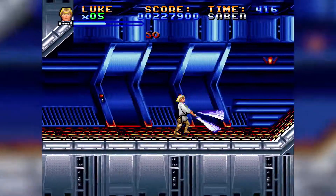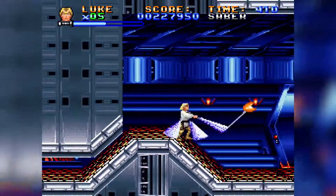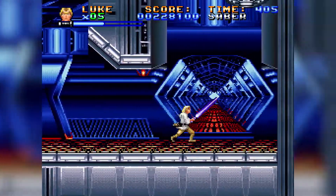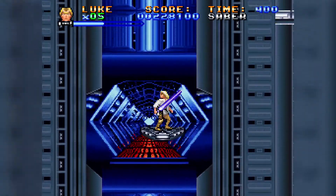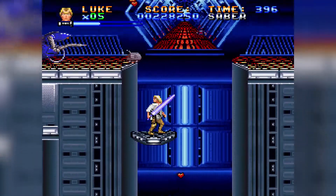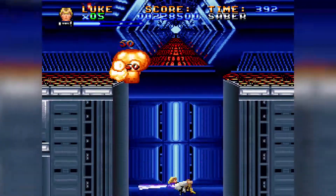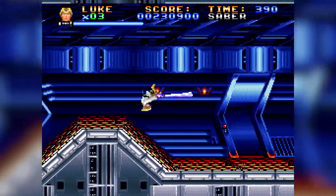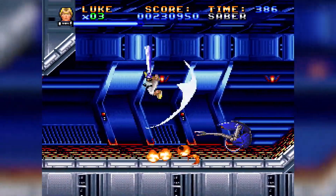Once again, we've got a bit of creative license in terms of some of the enemies in this game. There are enemies here that I don't think I've really seen in any kind of Star Wars media ever, but they do kind of fit with the atmosphere of what's going on. Not quite that many Stormtroopers — a few pop up every now and then — but you'd think there would be more considering we are now in the Death Star. There's quite an interesting blue and grey palette here; I don't remember the Death Star in the films having that sort of bright palette, but for the purposes of this SNES game it does work pretty well.